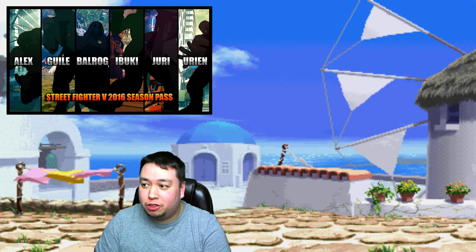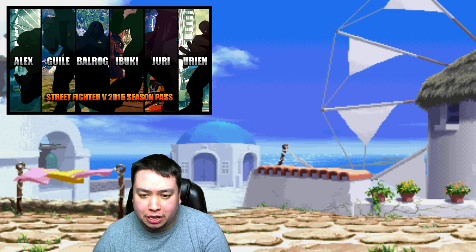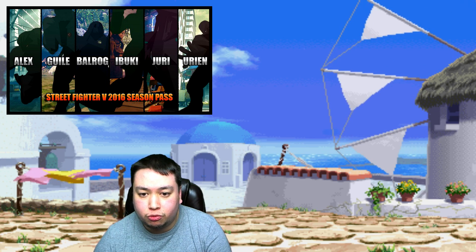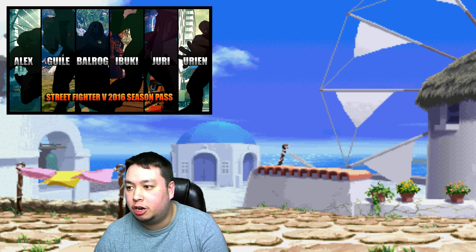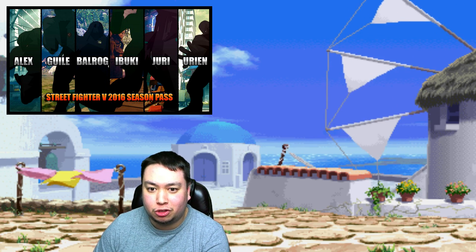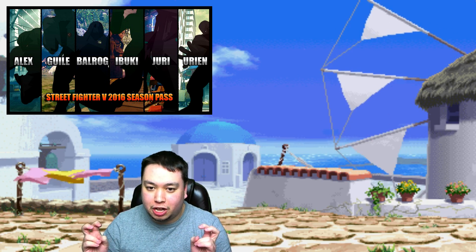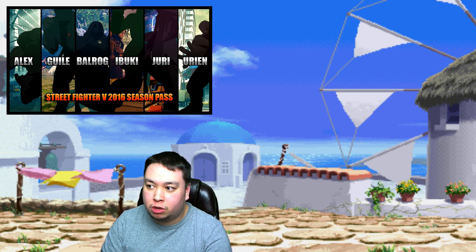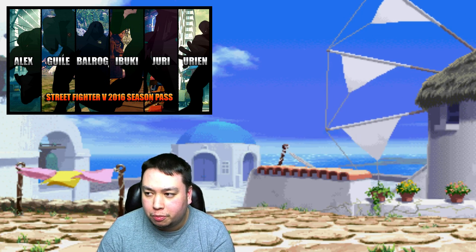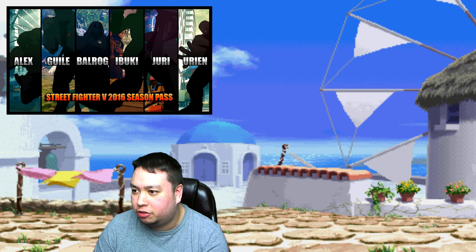We're supposed to get a character this month in April and another in May, followed by a cinematic story expansion in June. Alex was released on the 29th, so Capcom is playing catch-up. I'm curious whether we'll get Guile at the tail end of April or if it'll slip into the beginning of next month, pushing other characters further back. I really hope not, but I feel like the earliest we'll get the next character will be very late in the month.